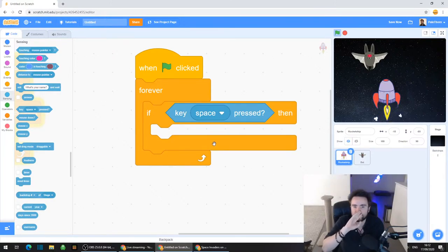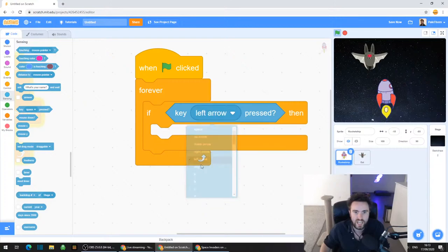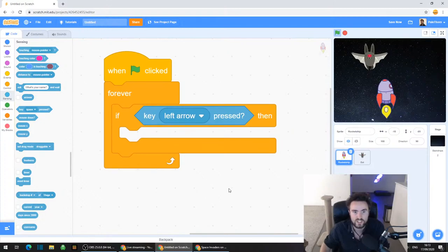So what we're going to do is make it so that if you press left arrow, your rocket ship goes left. And if you press right arrow, your rocket ship goes right. Currently it says "key space pressed", but we don't want that. Click on that white triangle next to where it says space and then select left arrow.